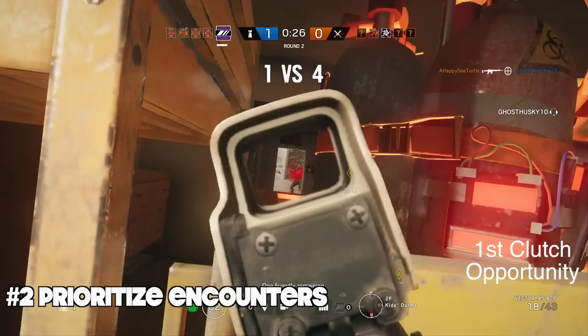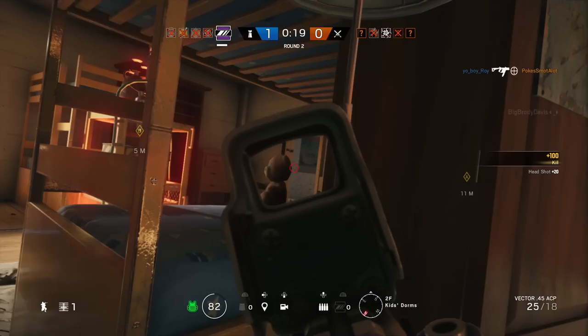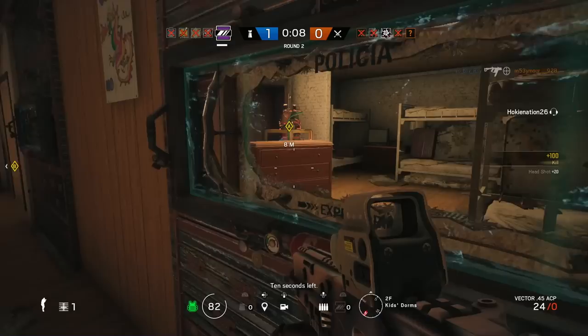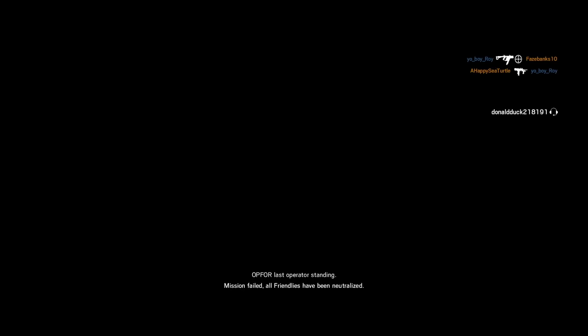Second, prioritize your encounters. If you're on defense and being closed in a round, prioritize the angles in your head based on who would be able to see you first. You might even have to turn your back to a closing opponent if it means you protect your vulnerable side first. Play smart and play to win the round. This means you may not be able to pick up that downed enemy for the kill to help the KD. On defense, you play to survive — we're trying to win our team the round.